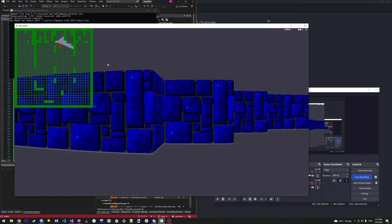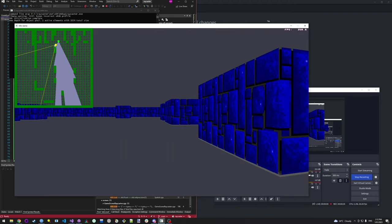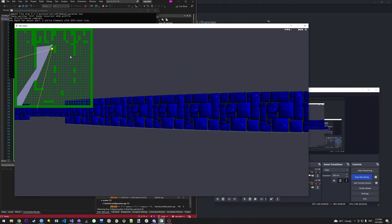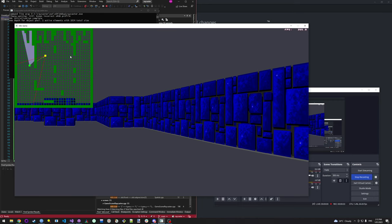Right now you can see the player is red on the little icon up here, so he's looking, he's looking. If I scoot behind the wall, he can't see me anymore.